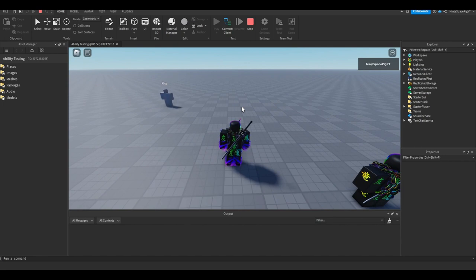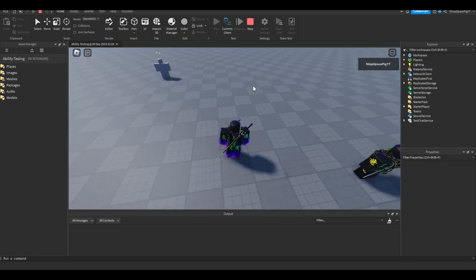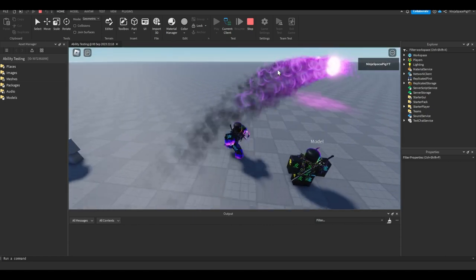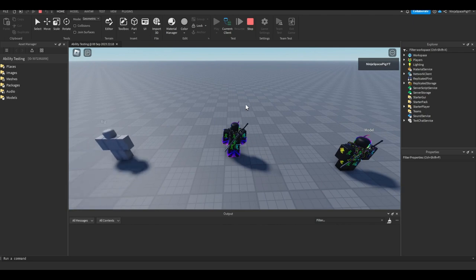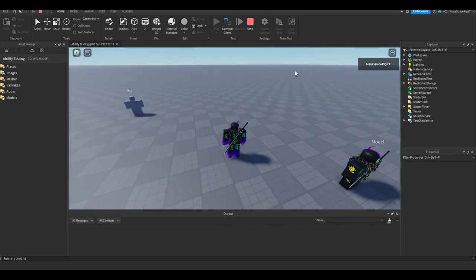Those three fireballs have a bezier curve that comes out and then reaches back into the point where your mouse is pointing. If you're pointing at a distant target, it won't travel all the way — instead it goes to the max distance, which is set to 80. That's perfectly fine.